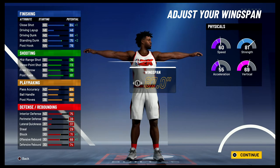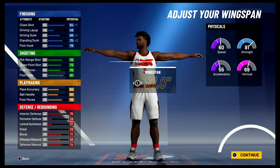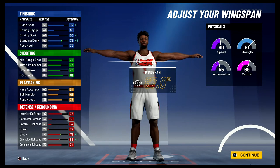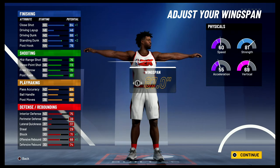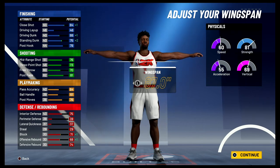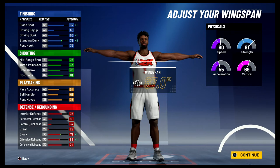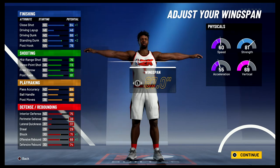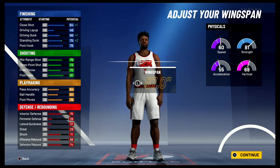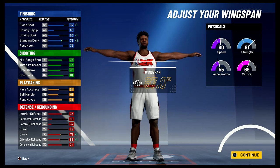At 99 overall you're going to have a close shot of 88, a 50 driving layup, a 70 driving dunk, a 79 standing dunk, and an 83 post hook. For shooting stats: an 80 mid-range shot, a 77 three-point shot, a 74 free throw, and an 85 post fade. For playmaking: a 68 pass accuracy, a 65 ball handle, and an 80 post moves. For defense and rebounding: a 79 interior defense, a 75 block, a 72 offensive rebound, and a 78 defensive rebound.